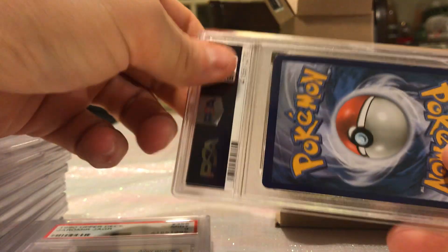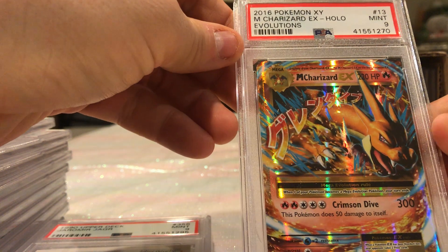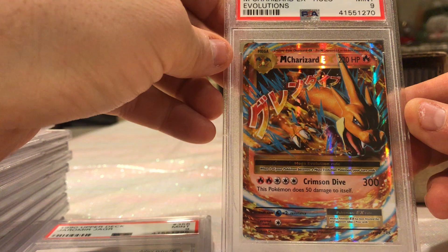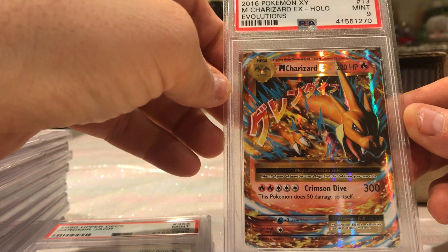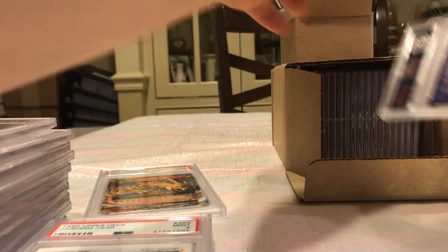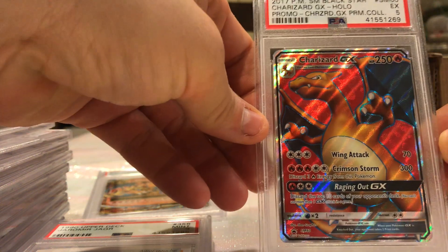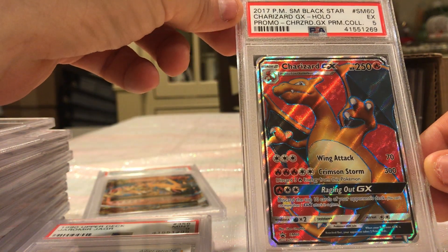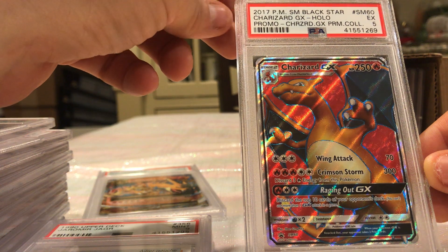Alright, here's one of my kids' Pokémon cards. It's an M Charizard EX — got a 9. I think that's my son's. This next one is a great card according to my kids and it only got a 5. My daughter's going to be so upset.